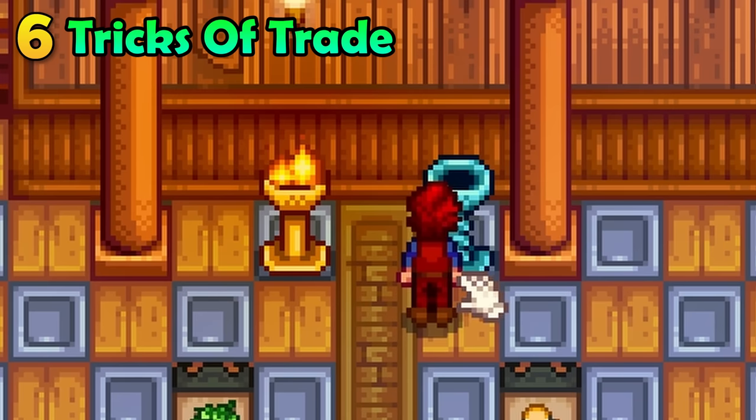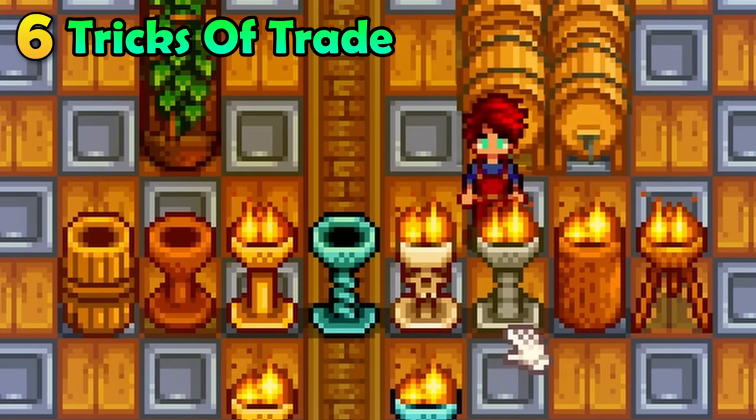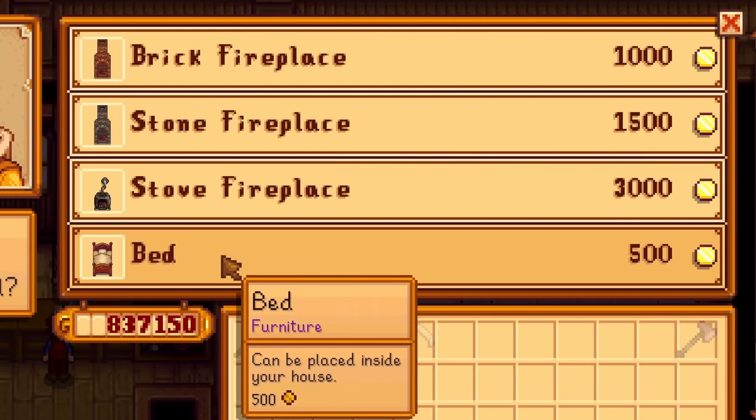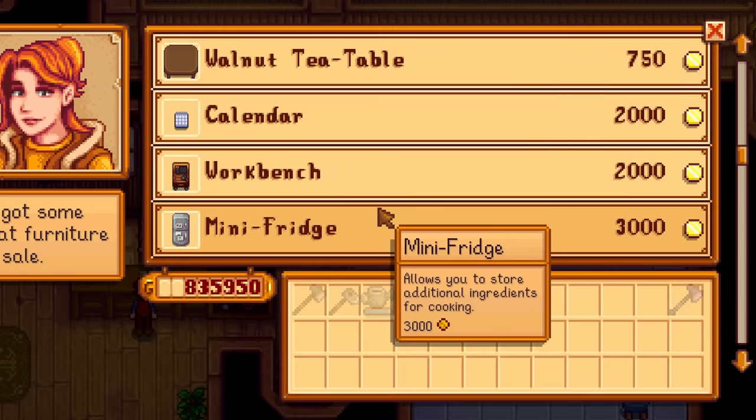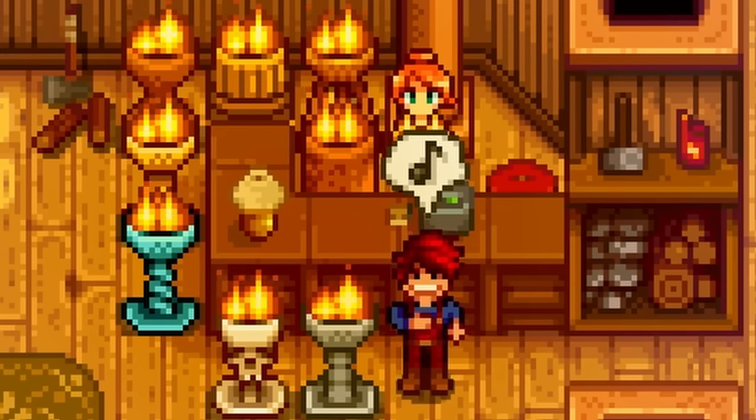You see these awesome little light sauces? These are great. You can buy the recipe for these at Robin's carpentry store. However, you can only buy one of these recipes at a time — you will need to close the shop window and then reopen it to buy the rest. Quite easy to get all of these if you know the trick.